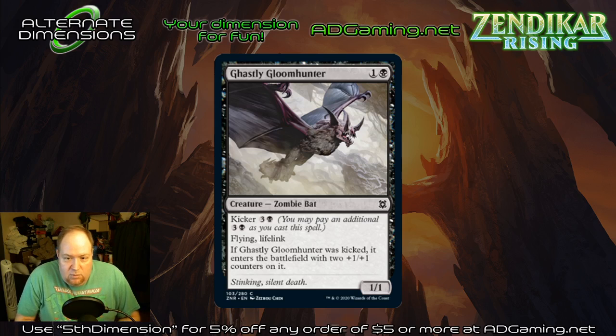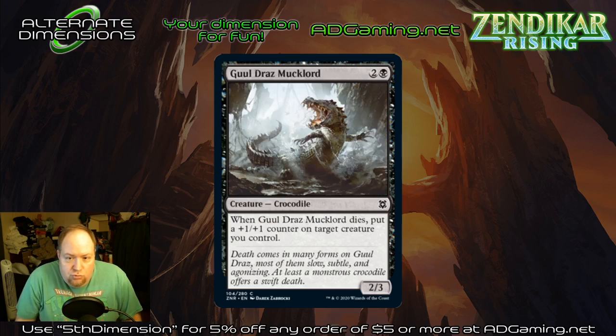Grewal Draws Muklord — three mana for a two-three crocodile. When it dies, put a plus-one plus-one counter on target creature you control. This is another common effect we've been seeing in the last three or four years in black. Another one that gives a bonus on its death and fits black well. Limited card — probably not going to see anything in constructed.